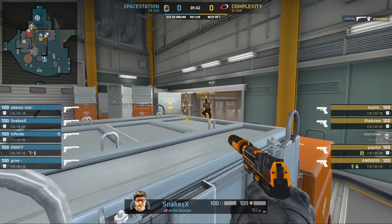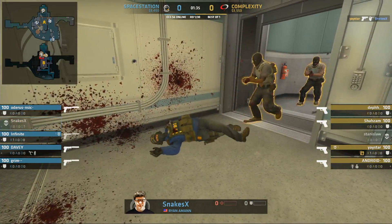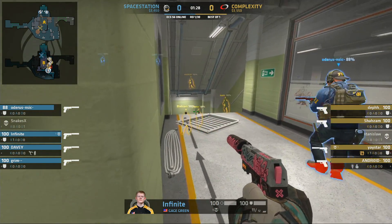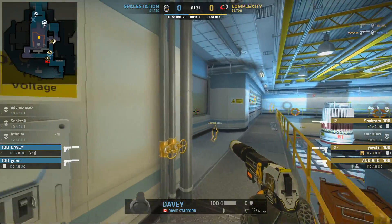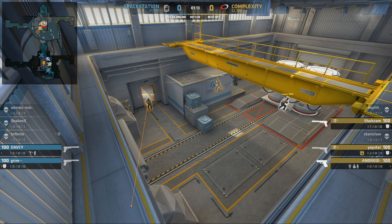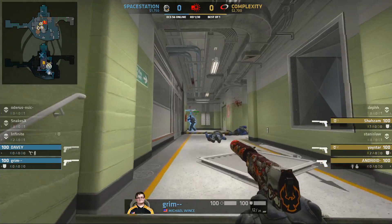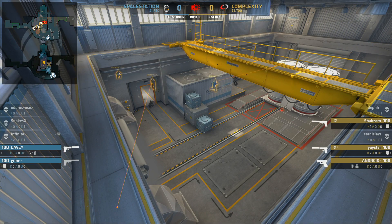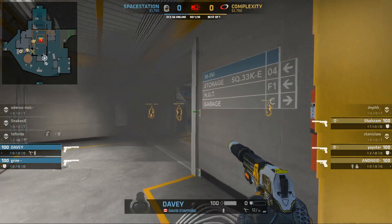Just generally across the board, Spacestation are looking like they've got some structure. It's just a question of how prepared they are — apparently they've only prepared for one map, and it probably wasn't Nuke. Let's see if they can do it on the CT side. As the pushers come into the ramp position, Snakes does the typical thing — falls back, tries to slow them down, give warning and time for rotation, but Complexity speed up and are making things difficult on this lower bomb site.